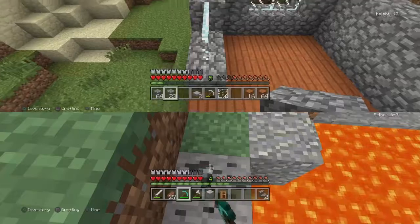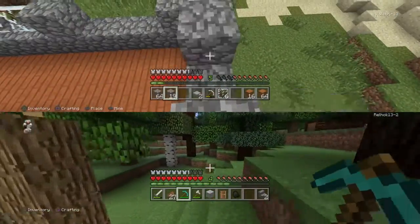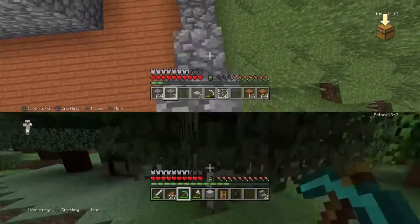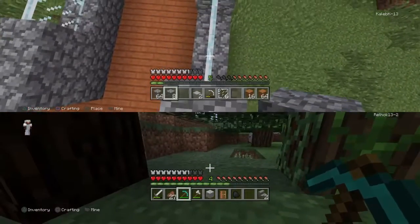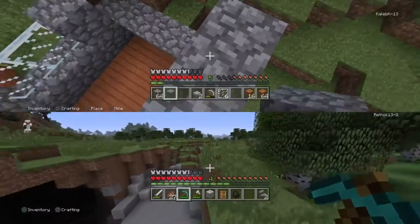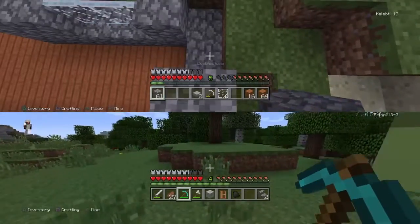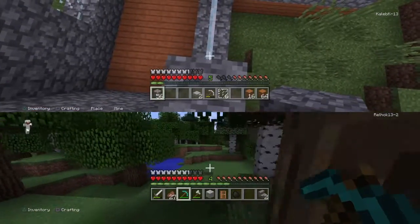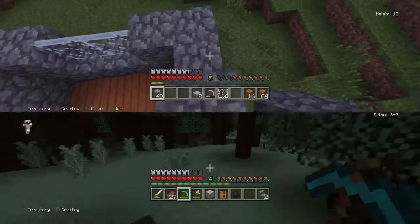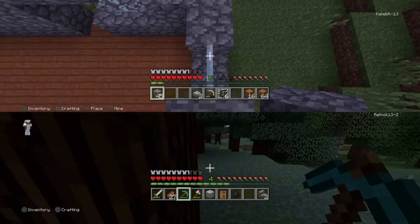Found coal, but it's in lava. Oh my god. Biggest villager house — yeah guys, I can't find the village. I'm just going to head back home. My brother says he's making the biggest villager house. I could beat it, but right now I'm not.